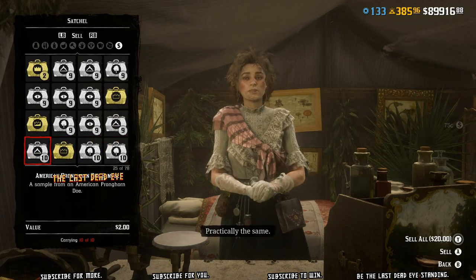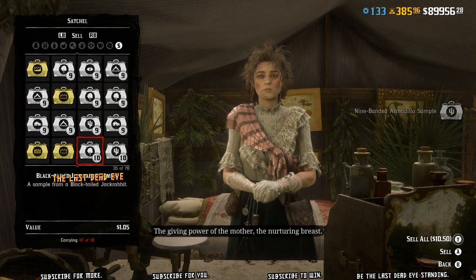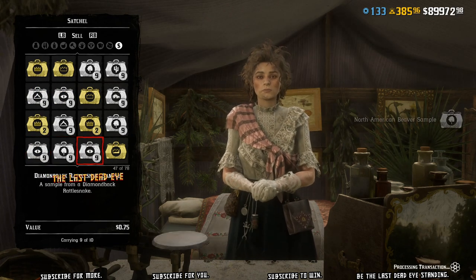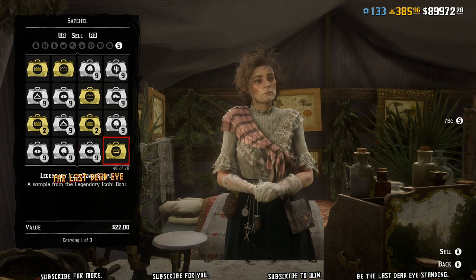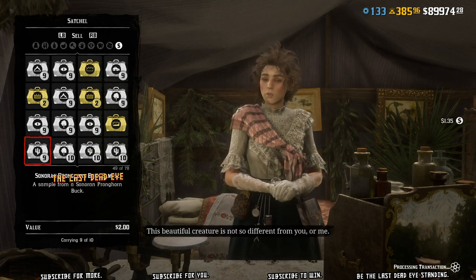You might think, why did it take over an hour? It's because every time you sell 50 samples, the game just totally slows down on you. It gets real stupid. Like right here, I'm trying to sell and it just is locked up. It says processing down in the bottom right corner. Watch when I click sell — it says processing transaction.